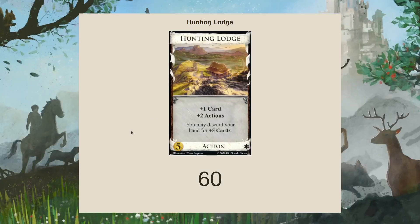Let's spend the next minute talking about Hunting Lodge, a village out of Menagerie. I have the backgrounds here. But this is kind of an in-between village. It's kind of odd because you have this plus one card, plus two actions.